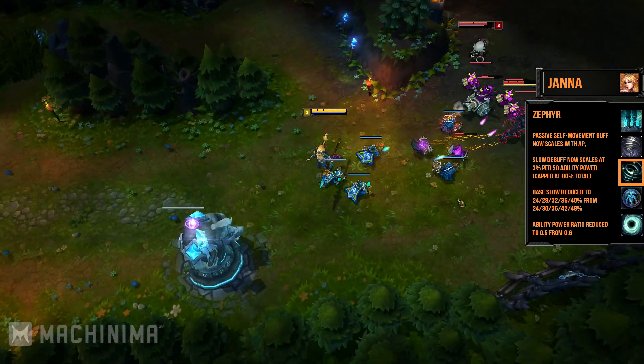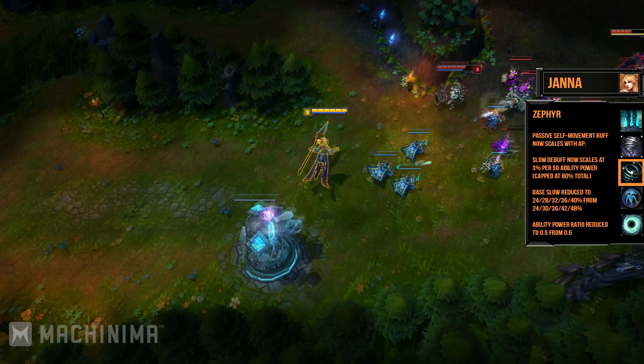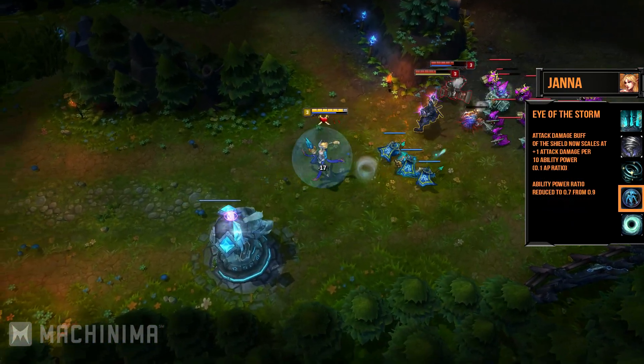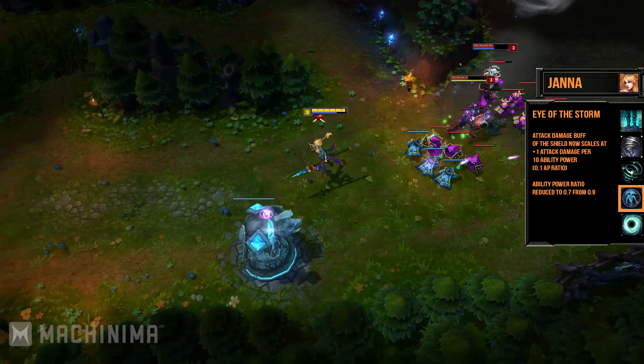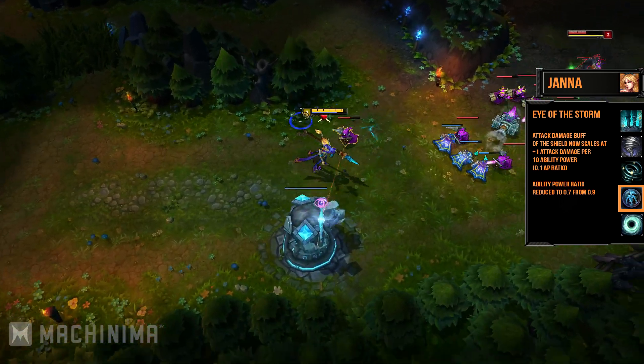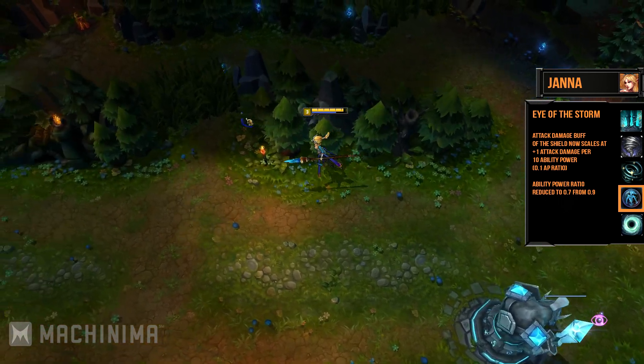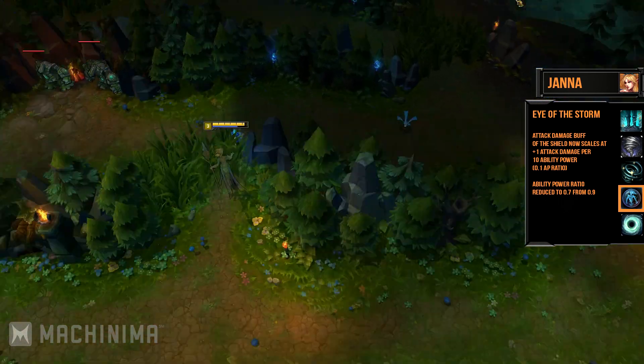Zephyr's skill AP ratio has also gone down. However, her shield, Eye of the Storm, has also been changed — the attack damage buff now scales at plus 1 attack damage per 10 ability power. So if you're planning on building AP on her, even if your skills don't deal as much damage, your AD carry will certainly thank you for it.